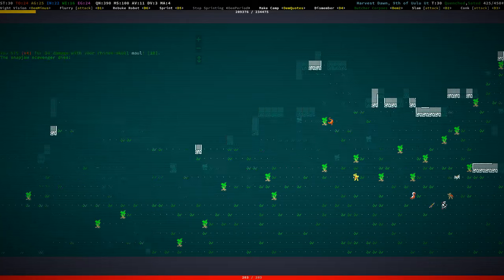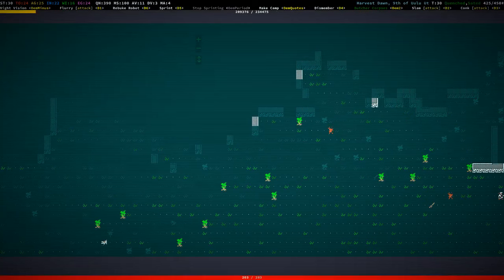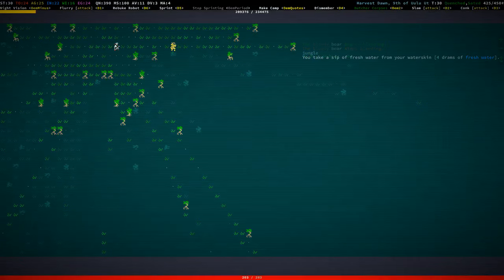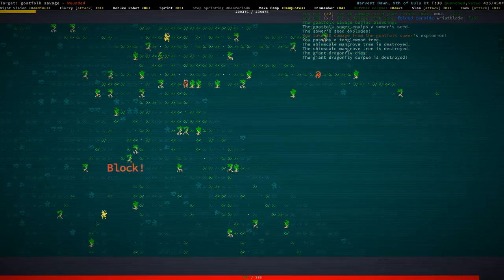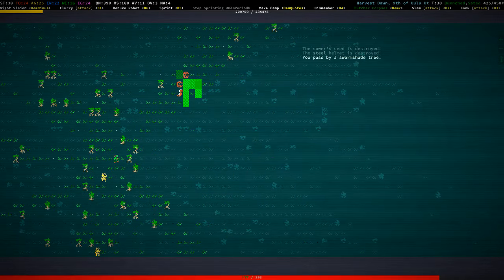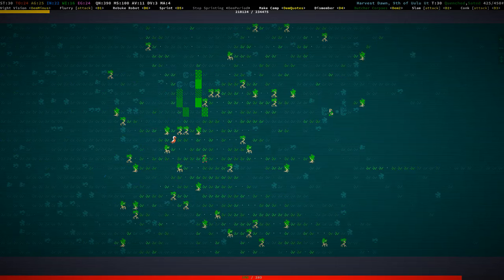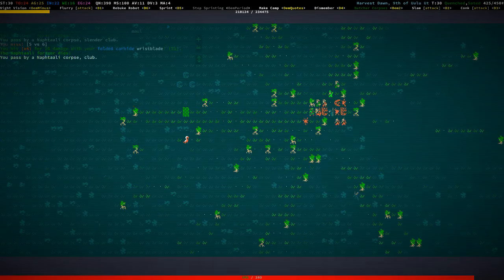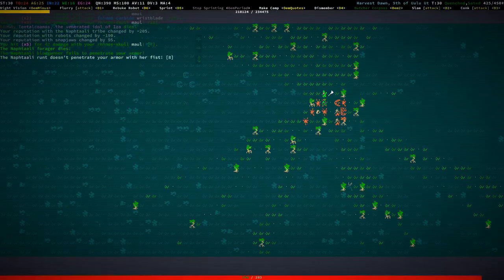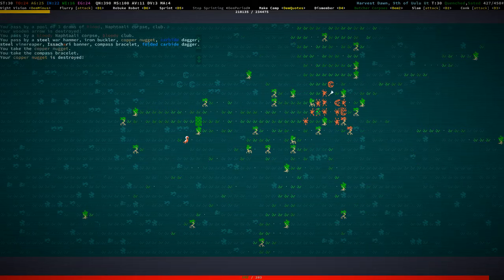That's the hills — nothing here, more hills. Let's stay in the jungle — blowing everything up. Just running through the jungle — it's never the most eventful stuff. Oh, that was a boss — whoops. That definitely helped my reputation with robots. My copper nugget is destroyed! I picked it up and it immediately disintegrated itself.